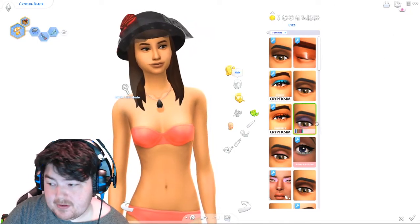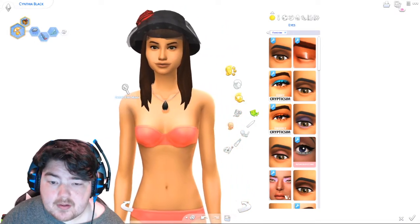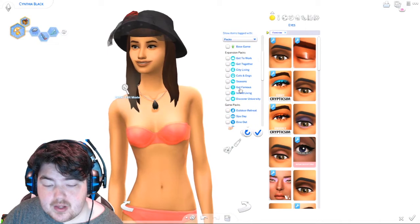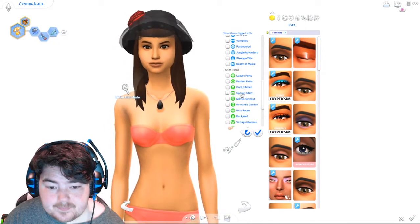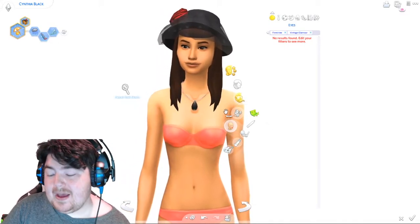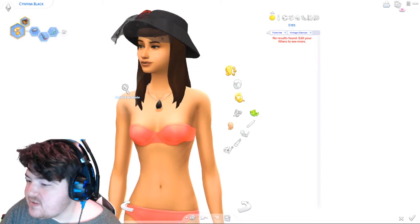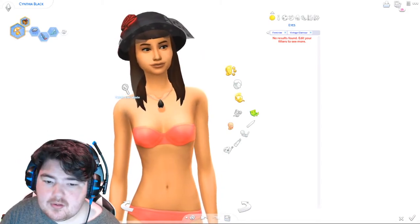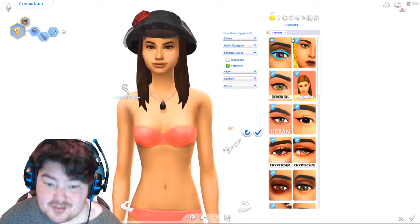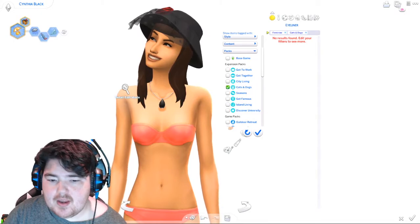Fitness Glamour Stuff, by the way, was one of the first packs I ever reviewed — the thumbnail is atrocious, that's probably why no one clicks on it. We'll look... Cats and Dogs also doesn't have eyeshadow, and that's the one I got. Moving on to blush — we got Toddler Stuff, which obviously doesn't have any, so we're continuing down to lipstick.